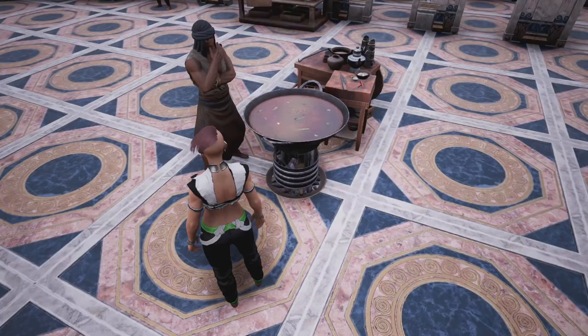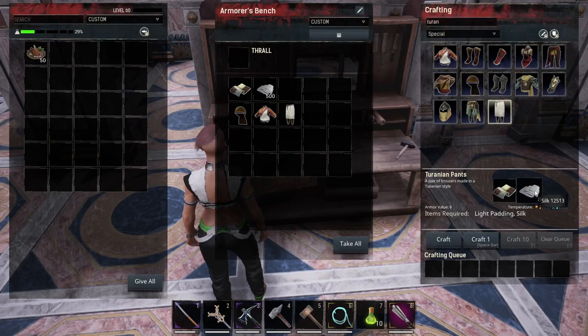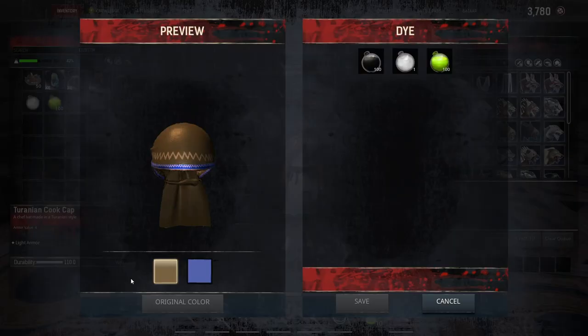Taking a look at the outfit that you get with this pack: you get the cap, the apron, and the pants. All of those are crafted with light padding and silk — it takes 12 silk to craft the shirt, four silk to craft the hat, and eight silk to craft the pants.